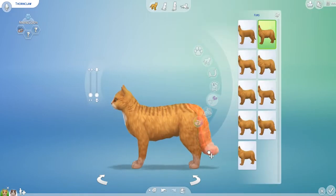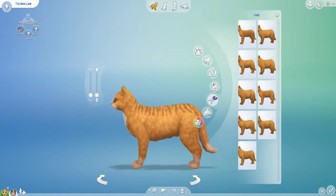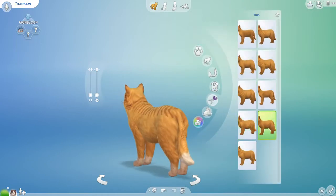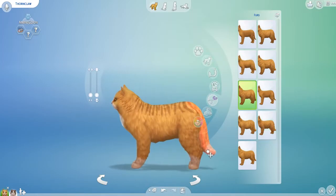And I want to make the tail super bushy. What happens if I go for like the normal tail, but like on the super bushy tail? Then make it all the way bushy — that's a huge bushy tail.